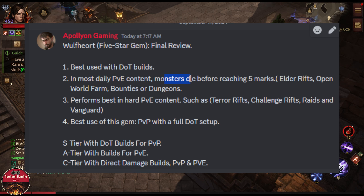Number two: in most daily PvE content, monsters die before reaching five marks. This applies to Elder Rifts, open-world farming, bounties, and even inside dungeons with a good team of four players — monsters are going to die before you hit them once with the Wolf Heart gem. Inside dungeons, it will only be working versus bosses, which is good, but versus regular monsters you won't reach five marks before they die. This is my personal opinion at around 5K resonance; if you are lower resonance with less damage, you may see the marks triggered a lot more.